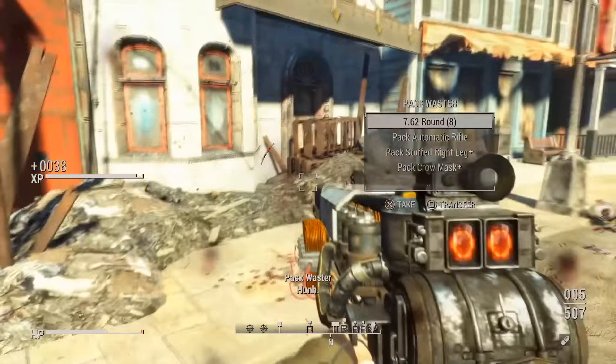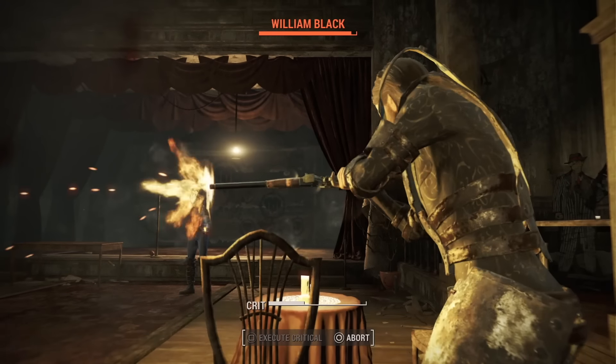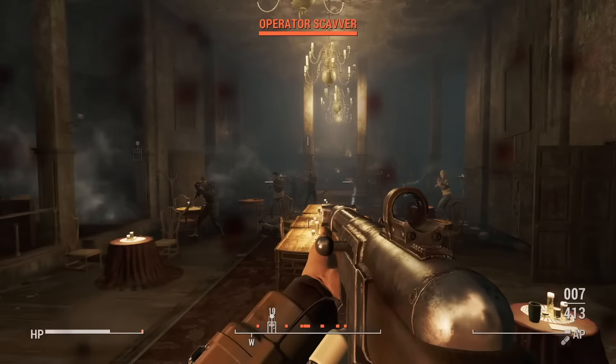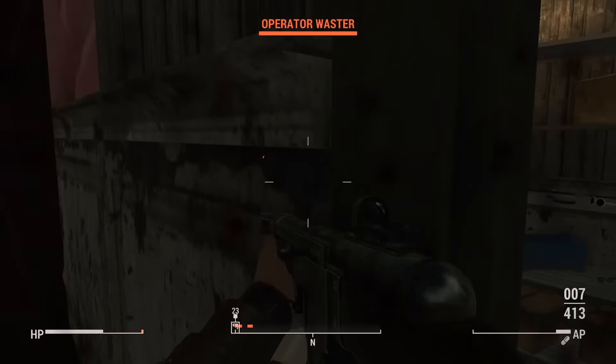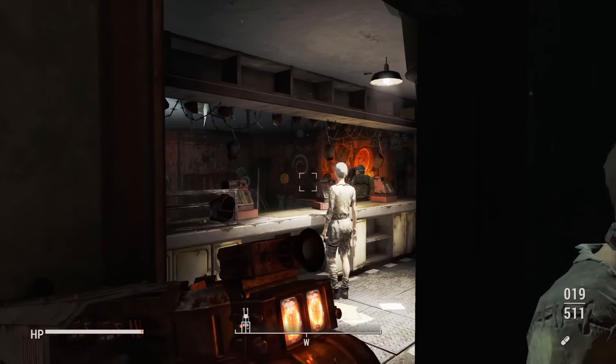Nuka Town, USA isn't the only area you have to clear of raiders either. You also have to clear out the Parlor, Fizztop Mountain, and the Brad Buxton amphitheater, along with a couple of other areas. It's kind of baffling that the good-guy option for this DLC is just to wholesale slaughter the entire raider population, but that's what it is.